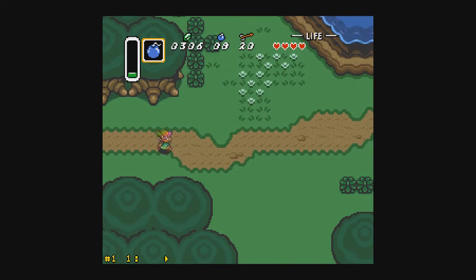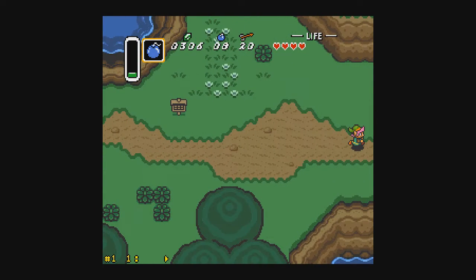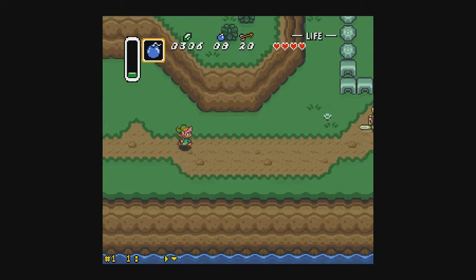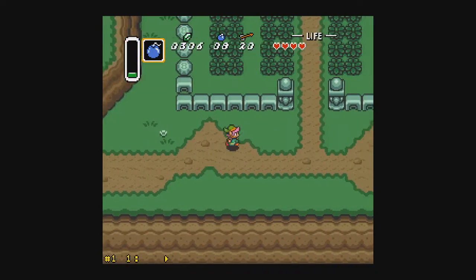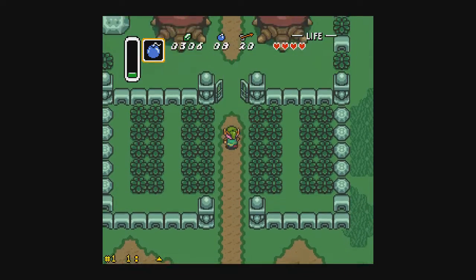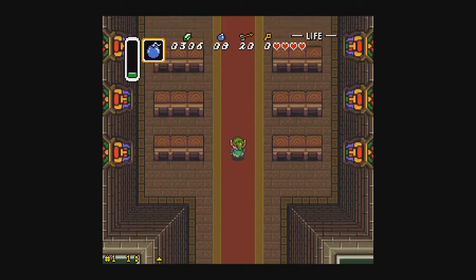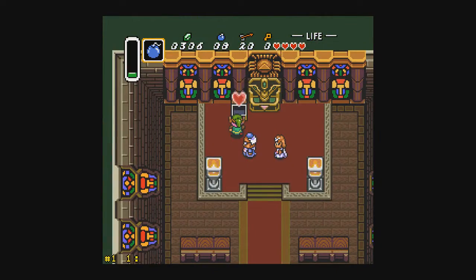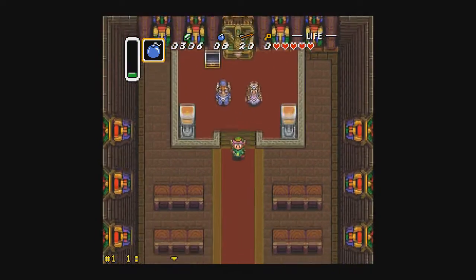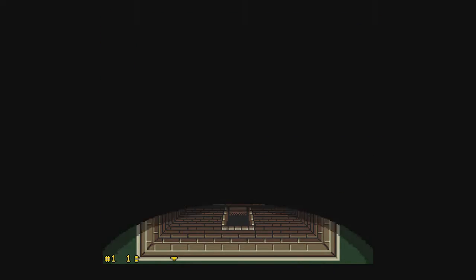Let's stop by the Sanctuary, and then I guess we could go to Hyrule Castle. The heart — that is always there.